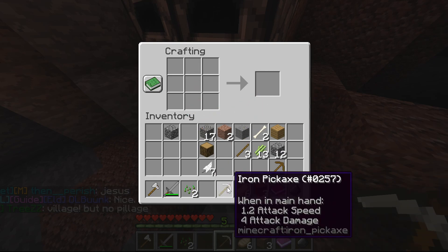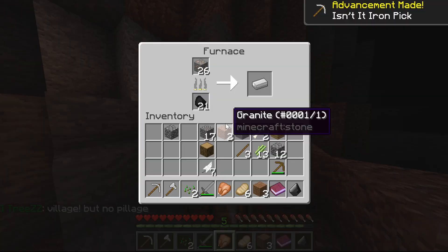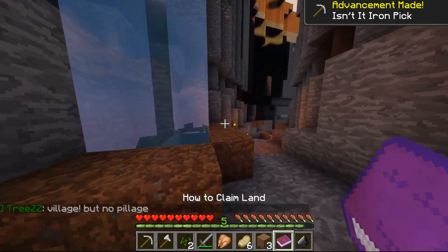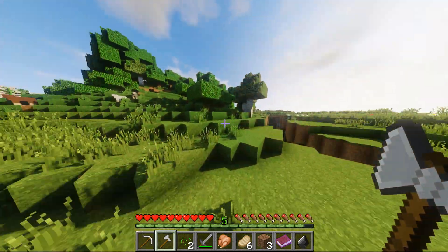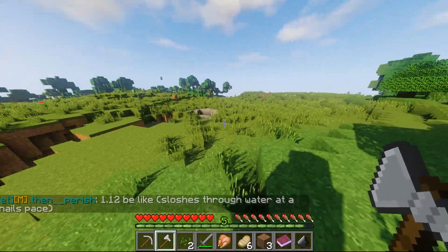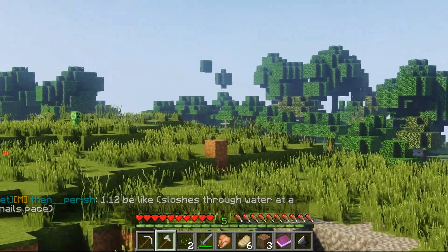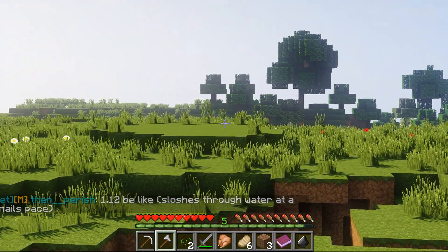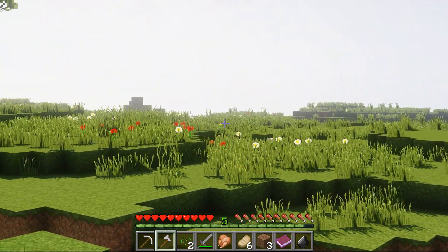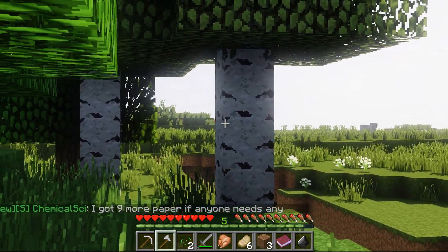We got an iron pickaxe up in here - there we go. I'll get my food and we are set. Now I'm gonna go get some wood. I think I got a really nice place here - we got some nice gravel pit there, a nice creeper in the distance, some nice forest, some flowers over here, a nice sheep - lots of nice everything.